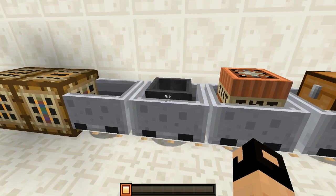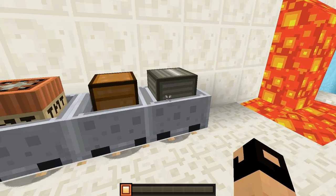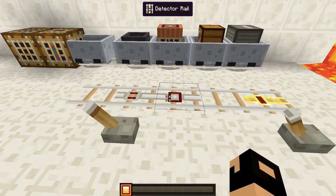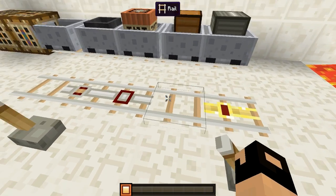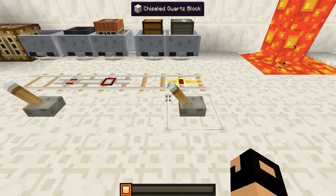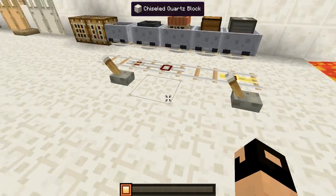Here we have all the different minecarts — the regular minecart, the minecart with the hopper, the TNT minecart, the one with the chest, and also one with the furnace. Those are all the different minecarts. Then right here we have all the different rails — the regular rail, the activator rail, detector rail, and also the powered rail. And that's what the rails look like activated and not activated.